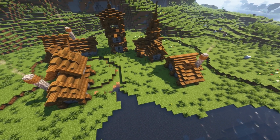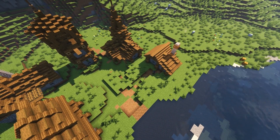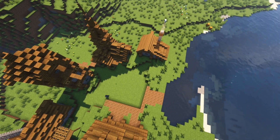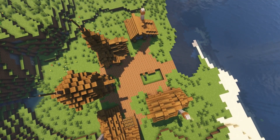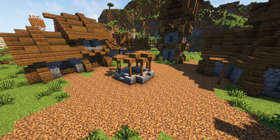After the buildings, we add a road path. Road paths are really important for this project — they give the villagers somewhere to walk. After the road path, we're going to build a water well, which is purely for design and it looks really cool.